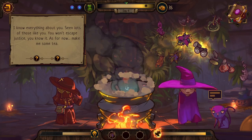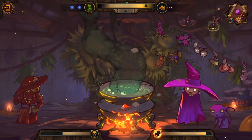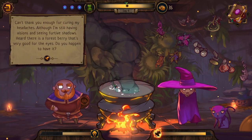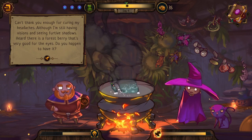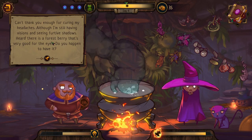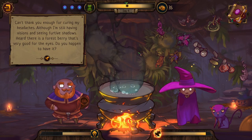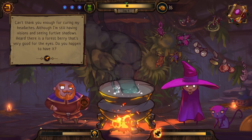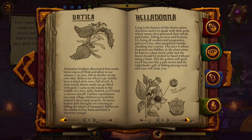'Mr. Inquisitor, here you go — have a great day.' Then the sauna-headache man returns: 'Can't thank you enough for curing my headaches, although I'm still having visions and seeing furtive shadows. There is a forest berry that's very good for the eyes — do you happen to have it?' So now I need to find the right berry ingredient in the book.